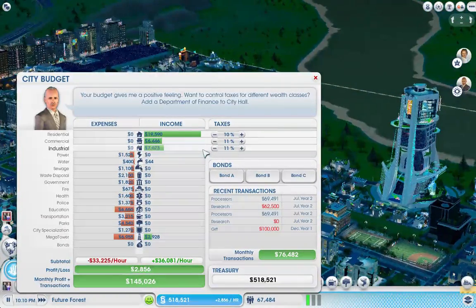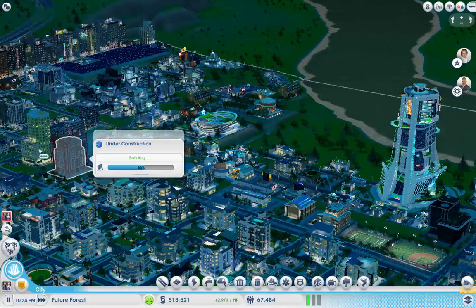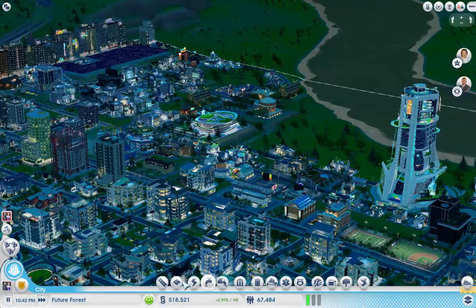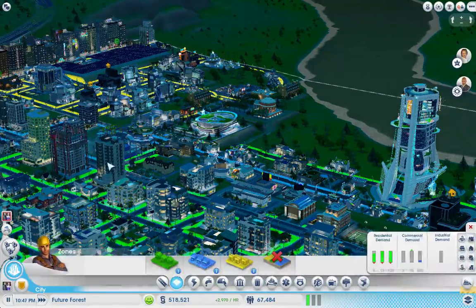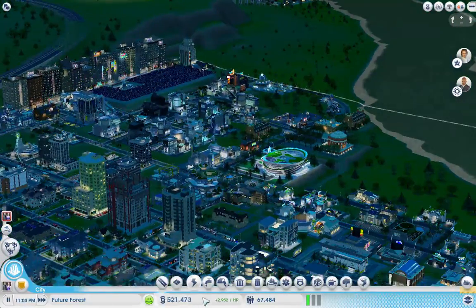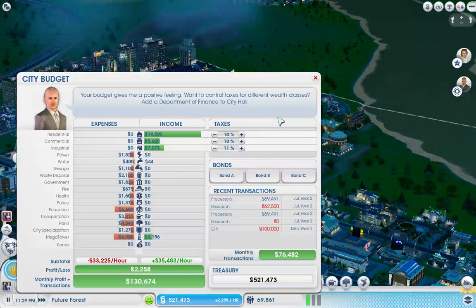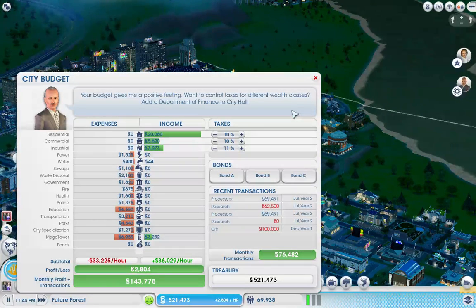I didn't even see what type of building that was. Let's check out zoning. It was commercial. So commercial can go down to 10%. We'll get a little bit less income from that, but we're still making most of our money from residents, so we'll be fine.